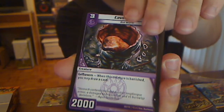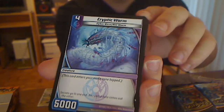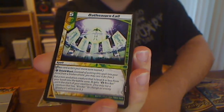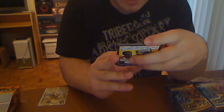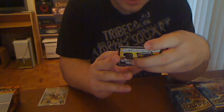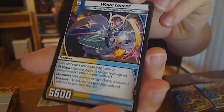Reef Scout. Cave Gulper — when this creature's vanishing, you may draw a card. That's pretty cool for a Dark Knight. Cryptic Worm. Oatsworn Call — put a non-evolution creature that is level 6 or less from your hand into the battle zone. It gets Blocker until the start of your next turn. That's kind of cool. And we got Wavelancer.